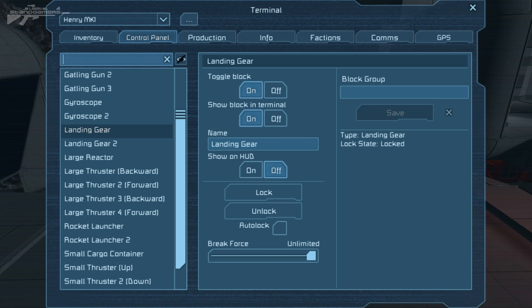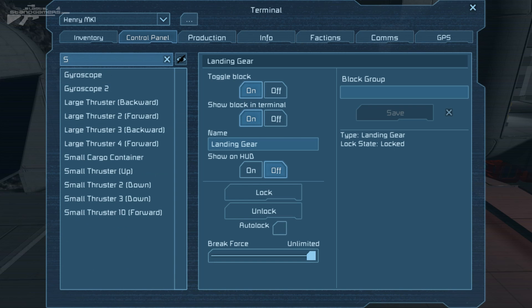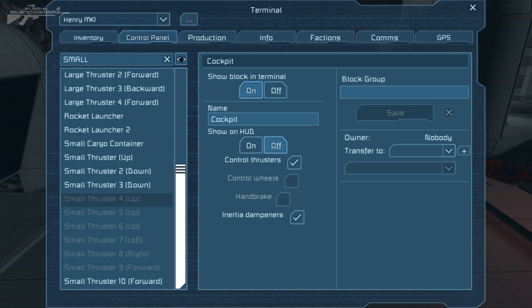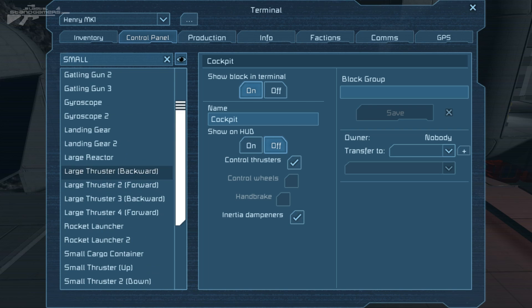Do be warned though — if I search for small thrusters, you'll only see the ones that haven't been hidden. If I de-tick this, you'll see that there are a lot more small thrusters that could have shown up on that tab. So be careful with this, but at the same time it allows you to keep a much cleaner and more neat and tidy terminal — a 'hood' you could say.